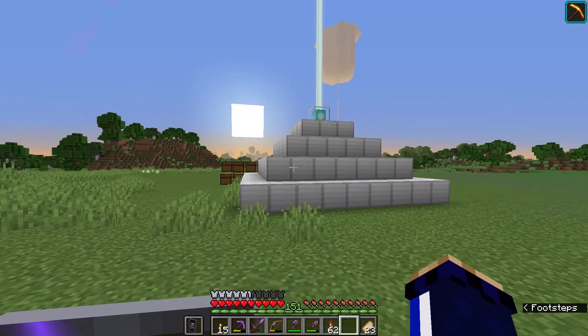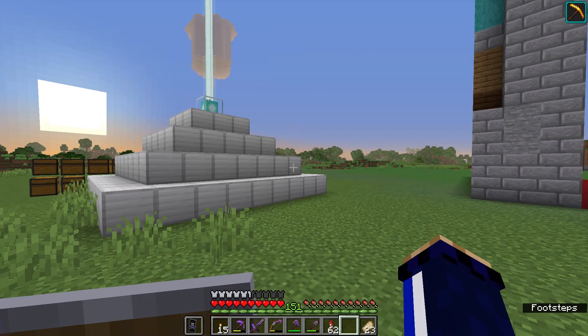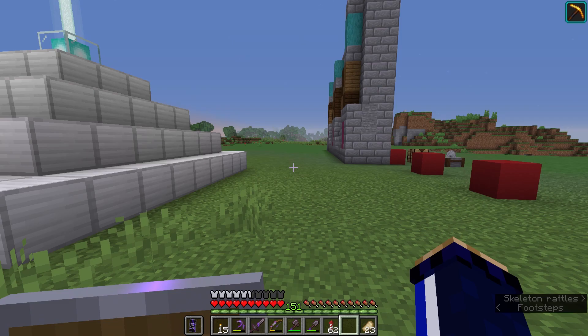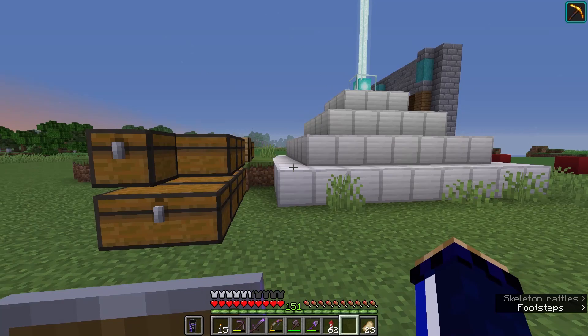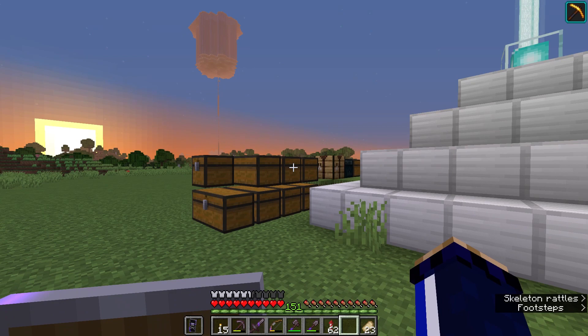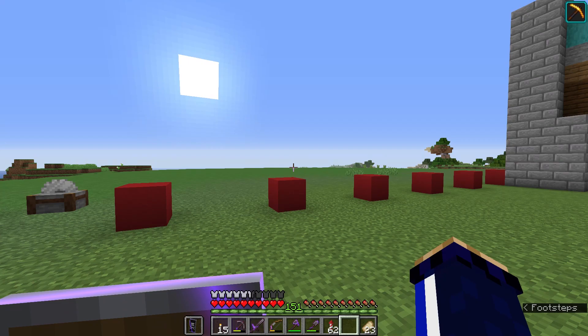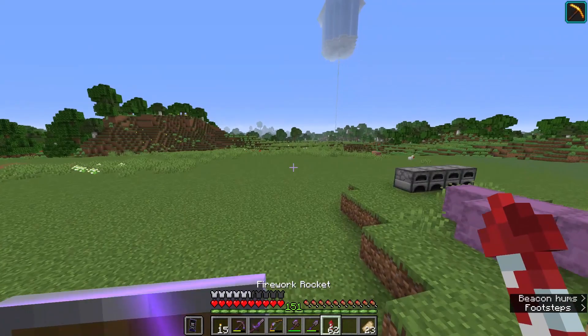If you go to a museum in real life, it's not just objects in glass cases. Instead there are interactive exhibits, things you can touch, audio clips you can play, buttons to push to make visiting the museum a more tactile experience. So I decided to have a setup where a button on the floor fired an arrow up towards the dragon hanging from the ceiling, activating a dispenser which would fire a lingering potion from the dragon's mouth, making it look like it was breathing dragon's breath. That means we're going to have to collect more dragon's breath, which means summoning the dragon again.